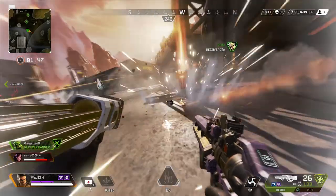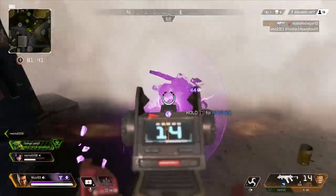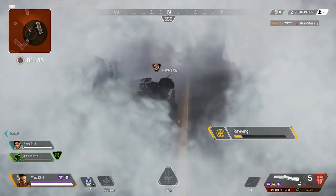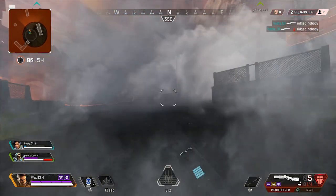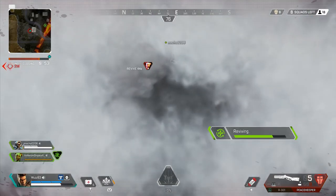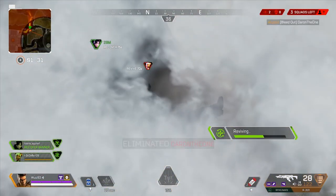If you down an enemy and you don't have any shield cells or shield batteries, smoke them out and hit them with a finisher so you can regain your shields. That tip has helped me in so many gunfights. If you find a gold bag and have a Bangalore on your team, give it to her — unless you have a Lifeline or a Gibraltar of course. The priority order should be: Gibraltar, Lifeline, then Bangalore. Give it to them so they can pick you up faster.